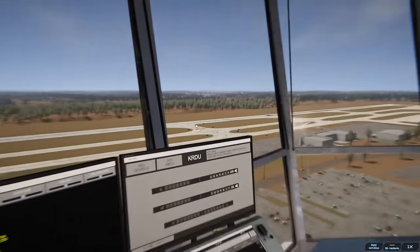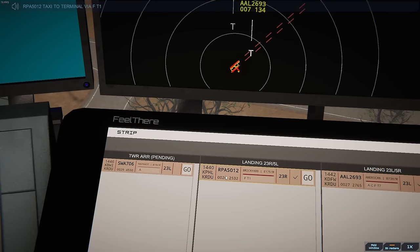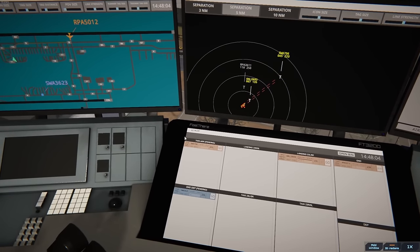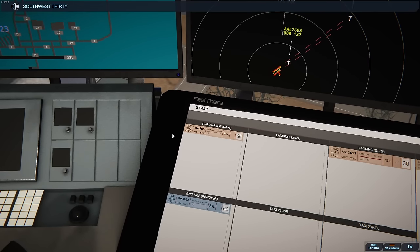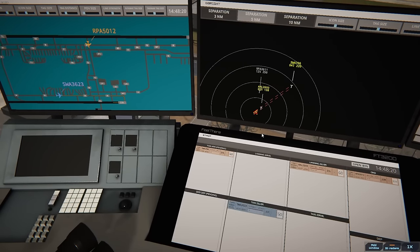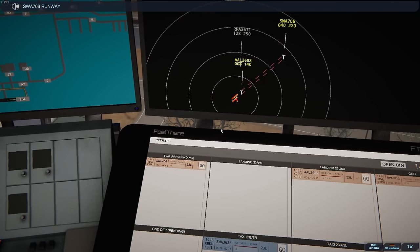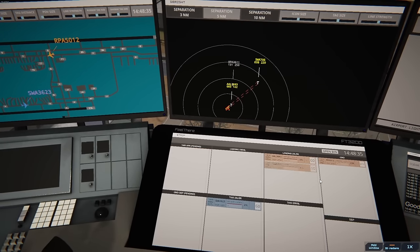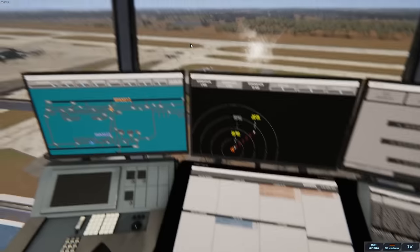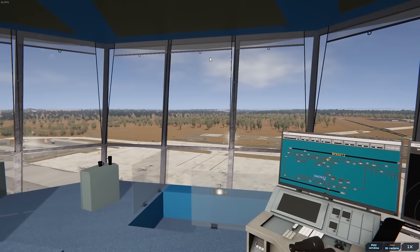They're taxiing via Alpha. We got another aircraft coming in — Southwest 706 looking for 23 Left. They're parking exactly where this guy's parking, and Brickyard has touched down — welcome to Raleigh-Durham. Brickyard 5012, taxi to terminal via Foxtrot Tango 1. Southwest 3623 ready to taxi. Southwest 3623, runway 23 Left via Alpha. Southwest 706, runway 23 Left, clear to land. We've got two landing — American should be coming in here shortly. There's Brickyard doing their taxi, and there's American.